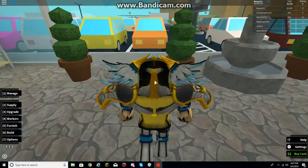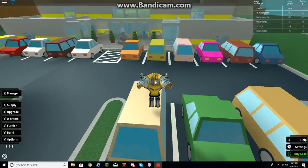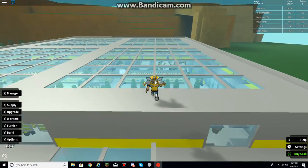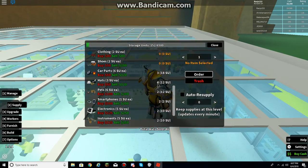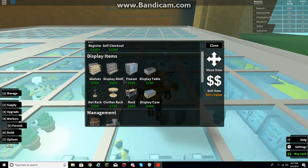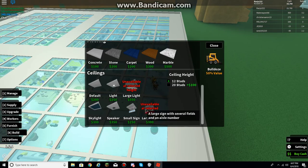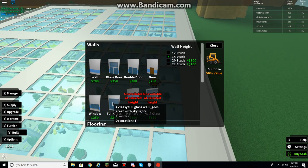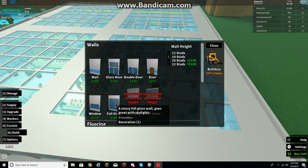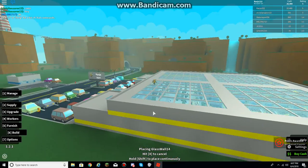Oh dang, you know my store is rated a 5. Nice. Let me go see how much it costs for upgrades. Let's check out — okay, there we go. Full glass. Oh dang, costs a lot. No, actually, I need to get more money first because it's too pricey. Yeah, too pricey right there.